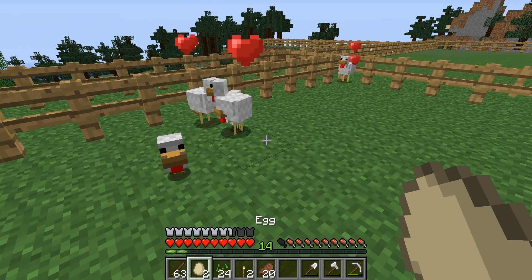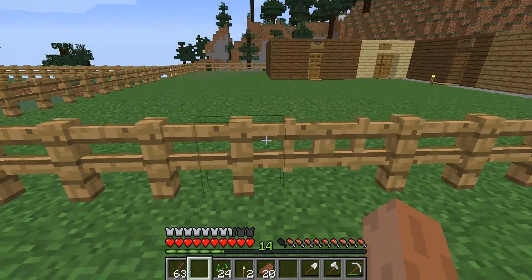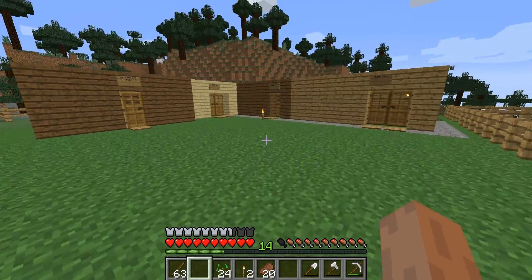That one seems to be stuck in the corner — I've had that issue a couple of times. And they give you eggs which you can either use to make stuff, or if you throw them — just like with a right click the way you would a snowball — you can get a baby one.